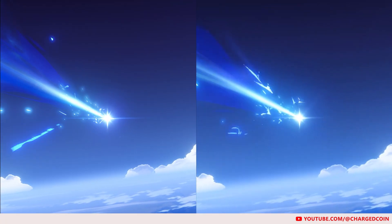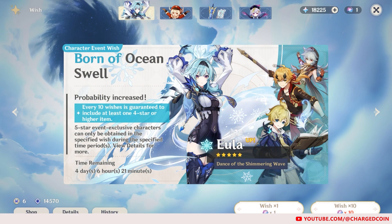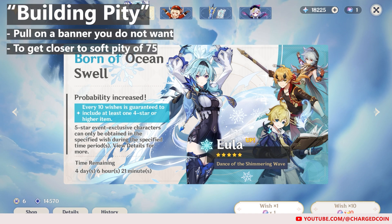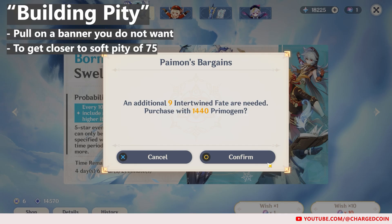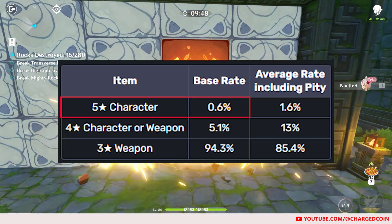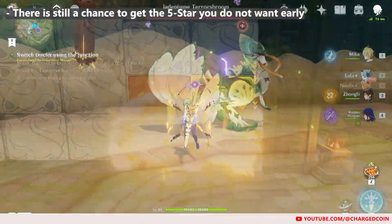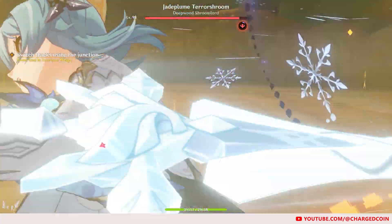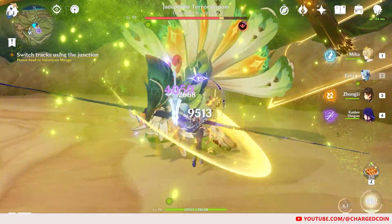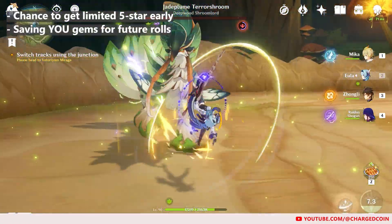For the last scenario, it's whereby you want to build Pity. Building Pity is a big no-no. For those who do not know, building Pity means that you try to pull on a limited character banner that you do not want, in hopes of getting closer to the soft Pity of 75 for a character you want in a future banner. This is a big no-no because, although the chance to get a 5-star is only 0.6% before 75 pulls, there is still a chance you get a 5-star early. Moreover, building Pity just doesn't make sense, considering you can build Pity on the character banner that you actually want. And if you pull only on the banner you want, there's also a chance you get the limited 5-star early, thereby saving you a lot more Primogems.